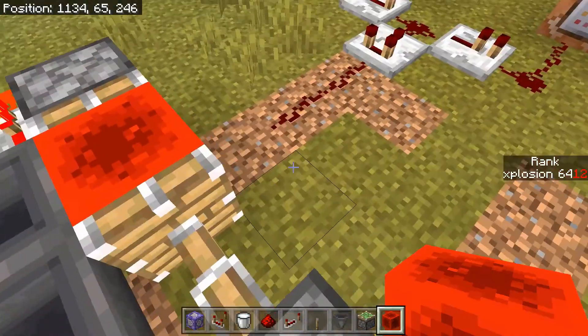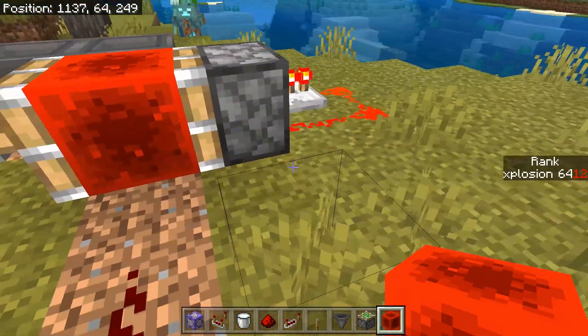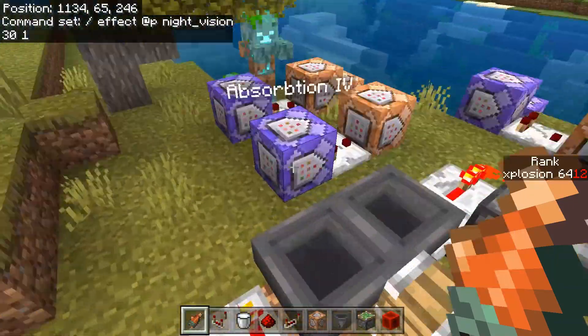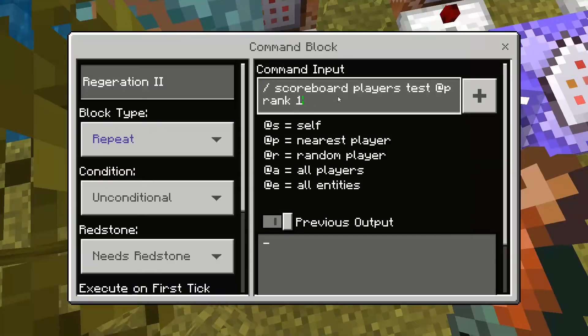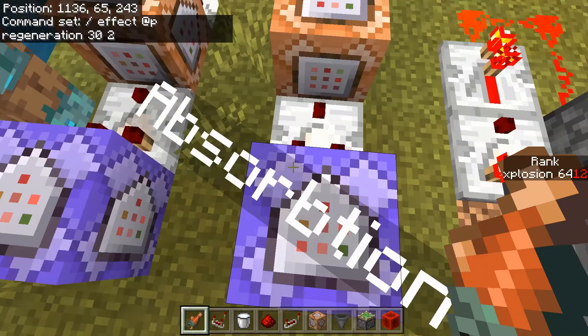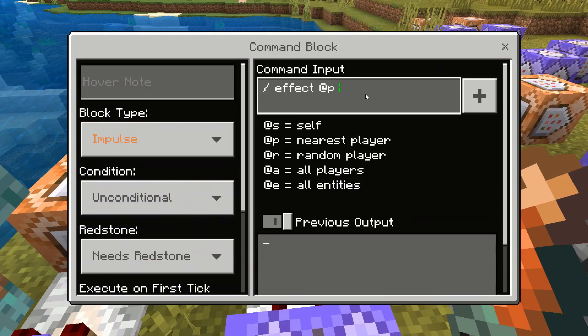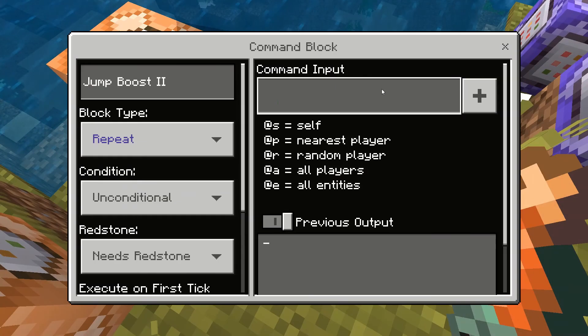For this, I'm using a hopper clock system that I found online. As you know if you watched last week's video, I decided to put in more than 11 debuffs. I put in a couple variations of buffs at different strengths with different times, and I also added buffs into the mix. But it's pretty much the same process — just more test-for command blocks seeing what my score is, and more command blocks that give me the debuffs or buffs themselves.